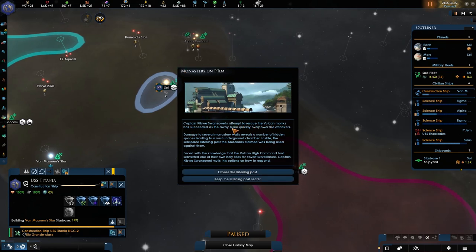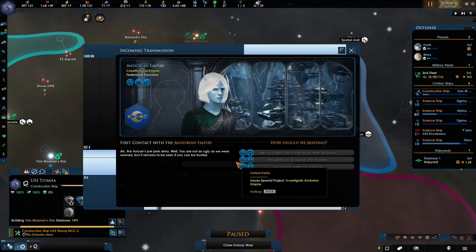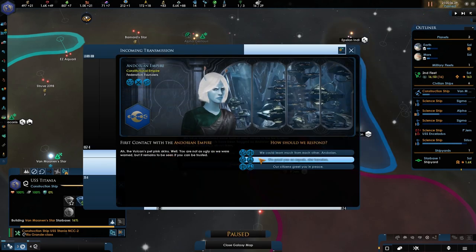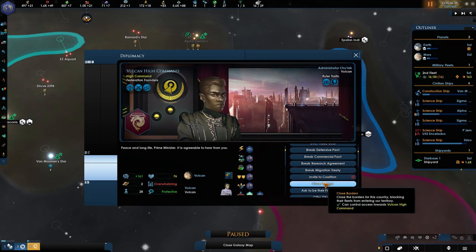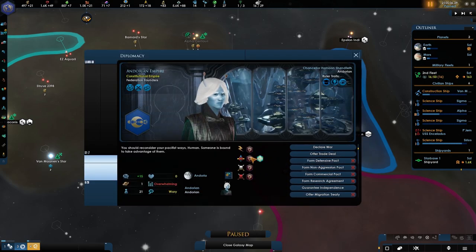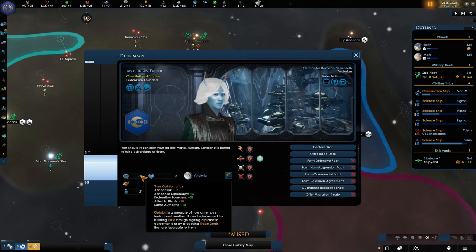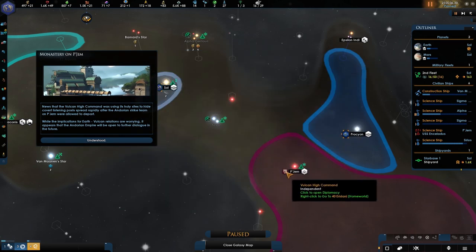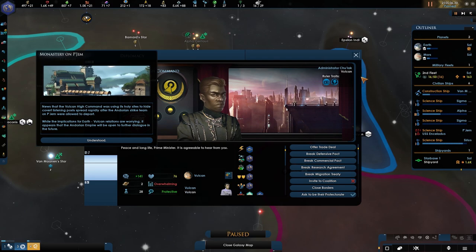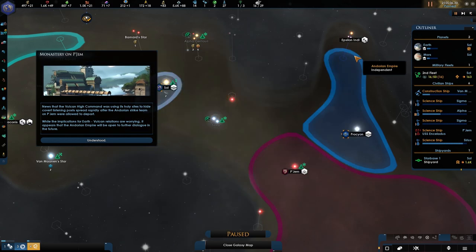The captain attempts to rescue the Vulcan monks and has succeeded — an away team quickly overpowering the attackers. Damage to several monastery walls revealed hidden spaces leading to a vast underground chamber. We're going to be exposing them — and the Andorians might like us for it, but the Vulcans will most likely not. 'The inevitable must be accepted to find peace.' I do not want to be a protectorate. So — Pajam exposure plus 40 and the Vulcans are most likely going to be negative 20. Negative to plus 40 — I think we're onto something here.